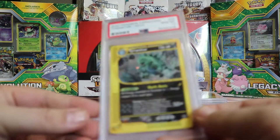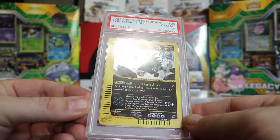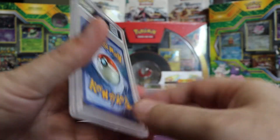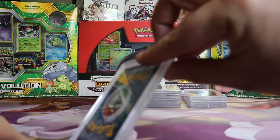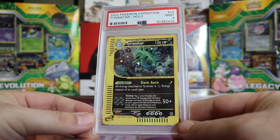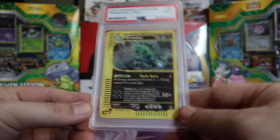Next we got a Gem Mint 10 Expedition Tyranitar Hollow. This is my second Tyranitar 10, I think — I got one in the last bulk order. I think that's actually the only two I've had graded, so 2 for 2 so far. Next we have a Mint 9 Expedition Tyranitar Hollow. So two 10s and a 9 — pretty good.